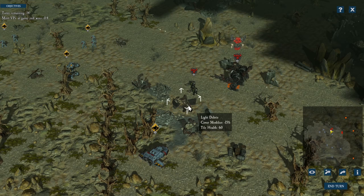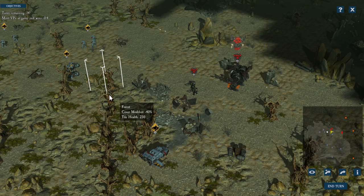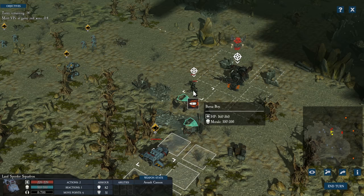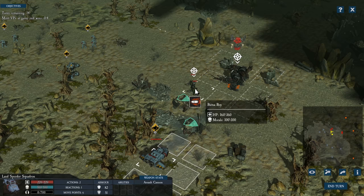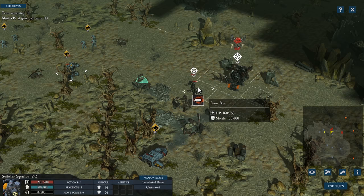Cover is an extremely important part of Sanctus Reach. Much like the tabletop game itself, cover provides a defensive barrier to avoid getting hit by enemy fire. Here we are going to target an enemy unit behind cover. Note that there is partial cover represented by a half shield and full cover represented by a full shield. Keep in mind that you can only shoot at targets which are in your line of sight and also in range.